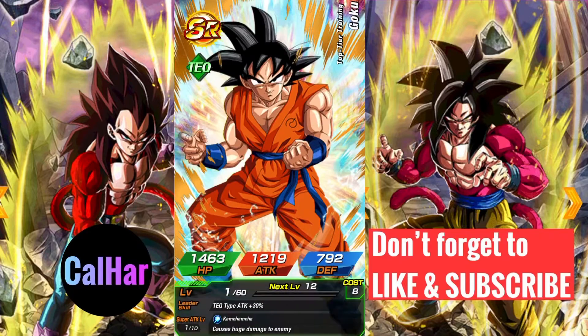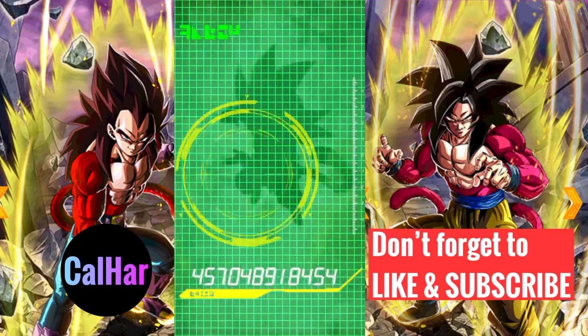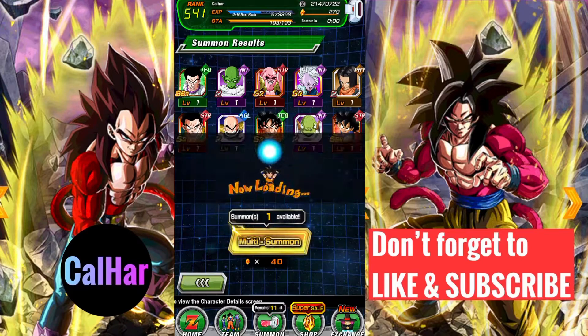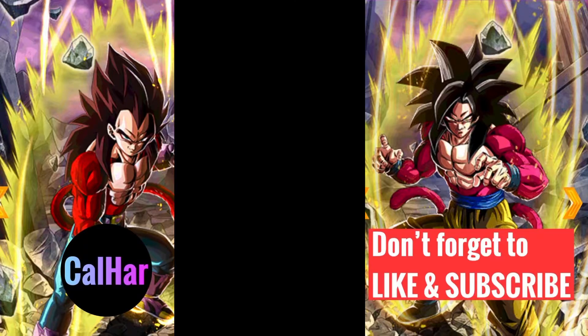We've got Krillin, Goku, Guldo, and at the end we got a GT Goku but not the right one — so not bad. We'll lock him up to start off with and we'll work on him later. We'll get straight into the second multi summon.